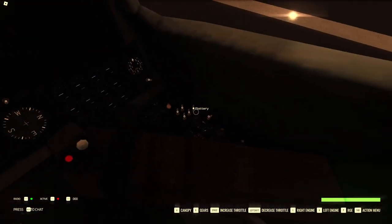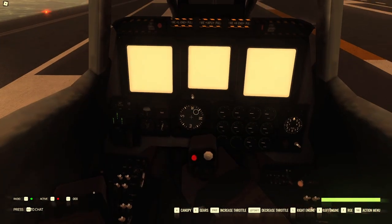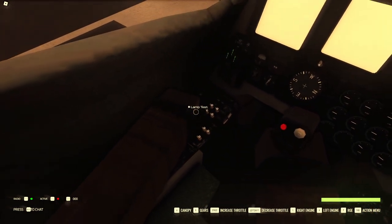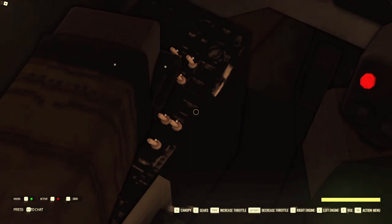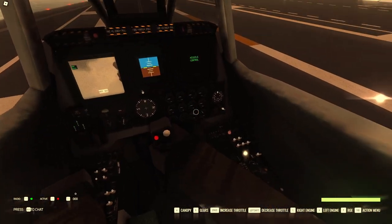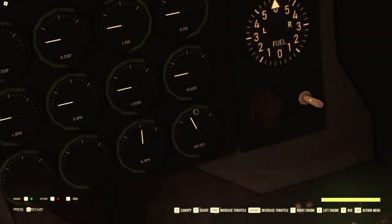First, turn it on as normal — right side, middle, left side — and then go full throttle, just like that. That's all the way up. Now we're just going to wait for the gauge here to go past the middle top notch.